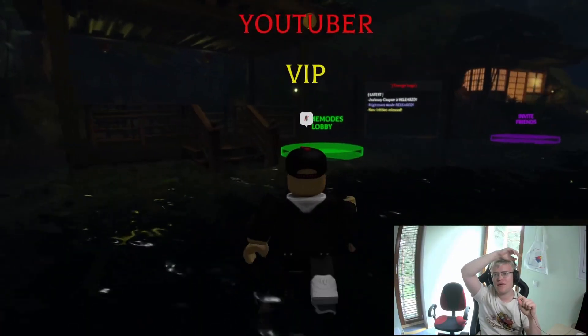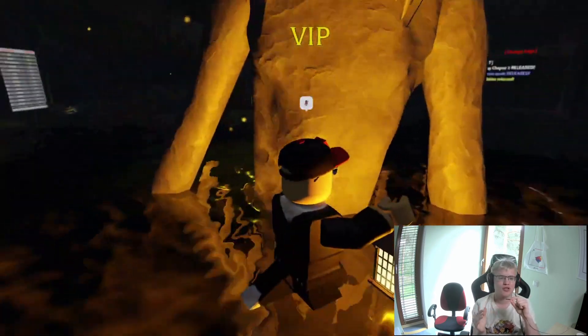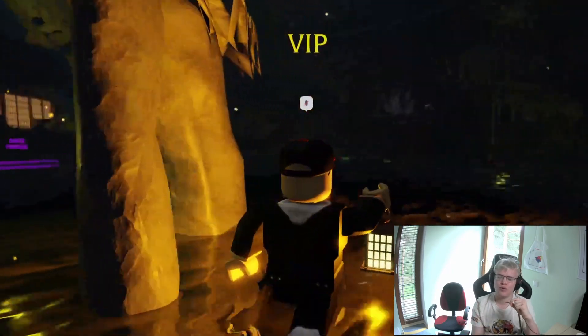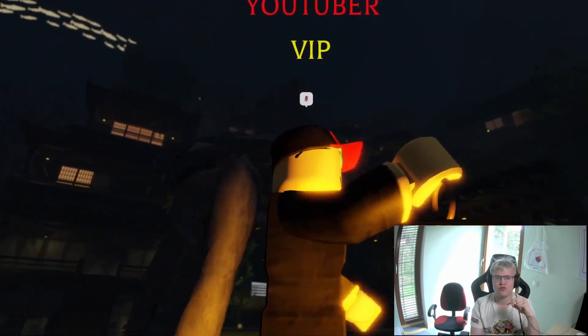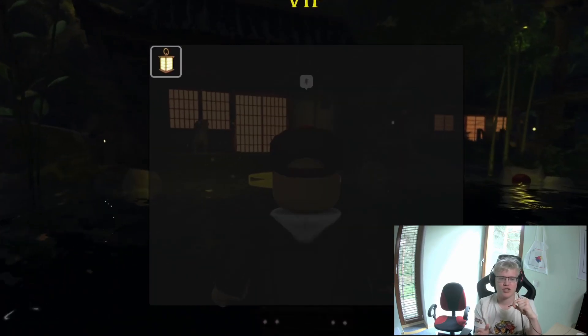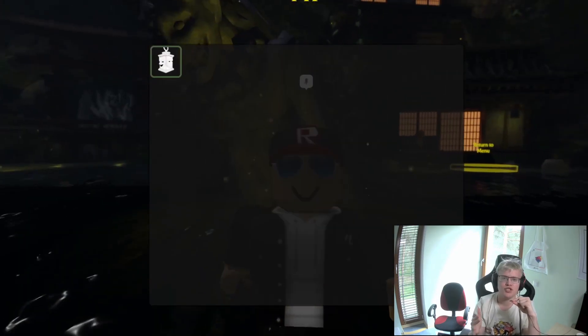First we have the regular OG lantern — the kind of lantern every person who plays Chapter 2 on Book 1 has. It's not very bright, but it is good, so I will put it into B tier. Nothing special, but it's a very decent lantern.